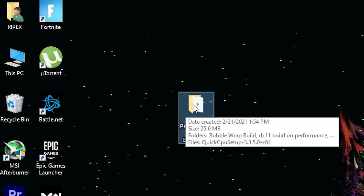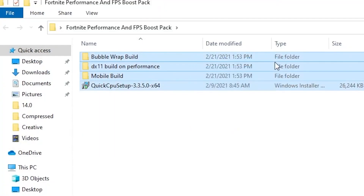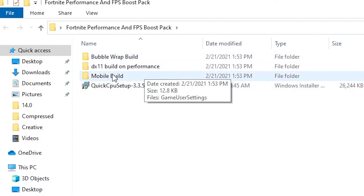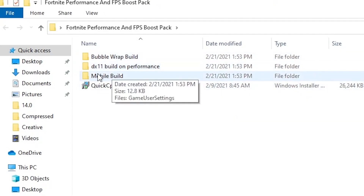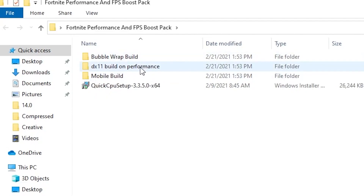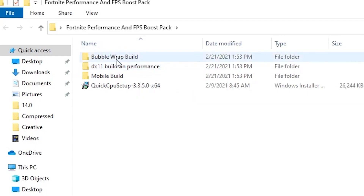The folder is about 25.6 megabytes. Open it up and you'll see a couple of files: the Bubble Wrap build, the DX11 build, the Performance build, and the Mobile build. If you have a very low-end PC, go with the Mobile build. If you have a mid-end PC, go with Bubble Wrap. If you have a high-end PC and want to use performance mode, go with the DX11 build. The method for installing all these builds is the same.